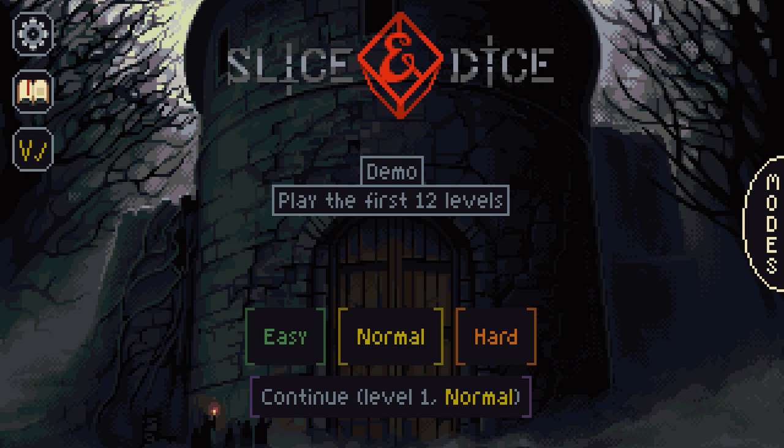Generic greetings and welcome to Slice and Dice. Today's beverage is a nice traditional cup of tea, the perfect beverage for dungeon crawling and rolling some d6, which is handy because we'll be rolling a lot of those during this game.